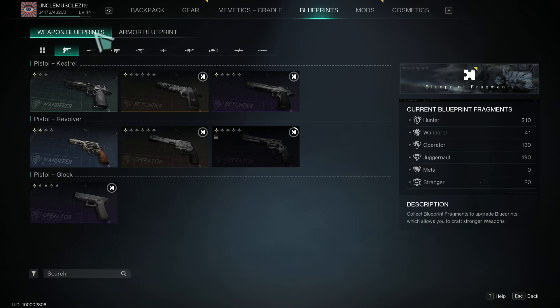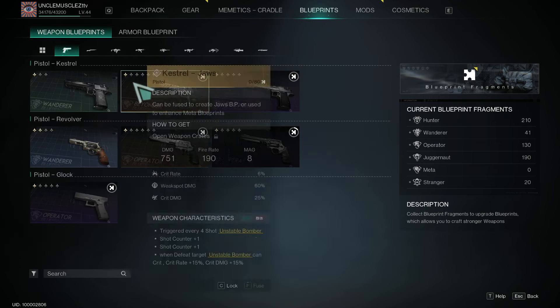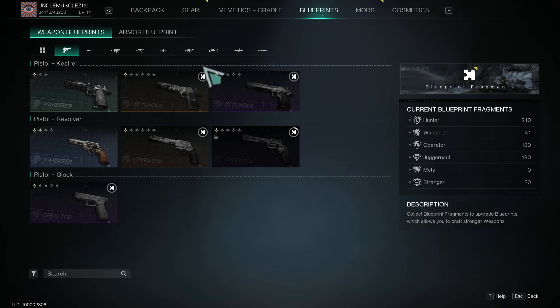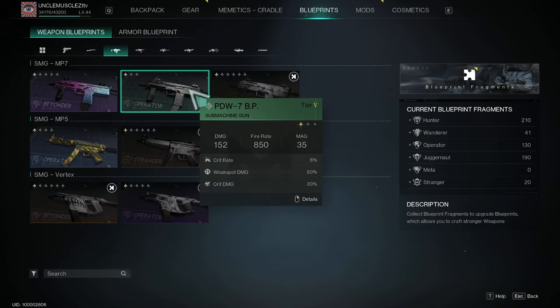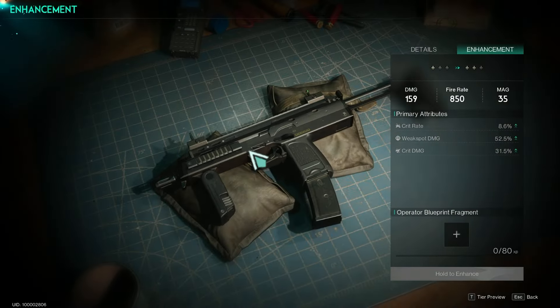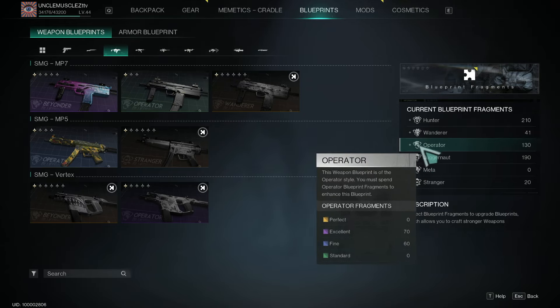It's also different between weapons and armor — it doesn't carry over between those categories. For example, I want this operator revolver. It turns out I have 130 operator blueprint fragments. At the moment, the only weapon that can use operator fragments is this SMG. If I had it unlocked, it would use the blueprint fragments I have for other things in my inventory that are part of that same operator class.